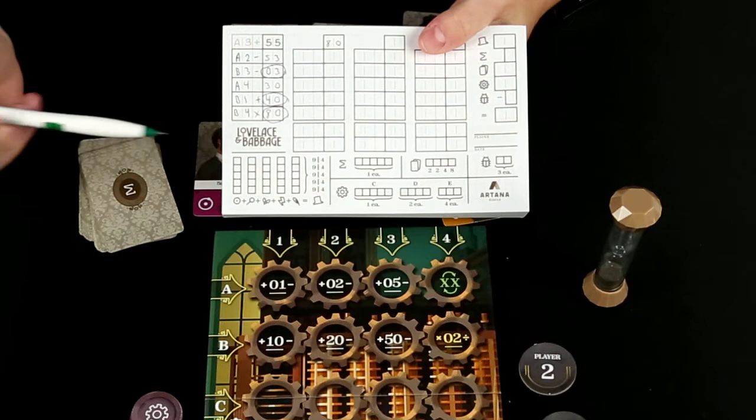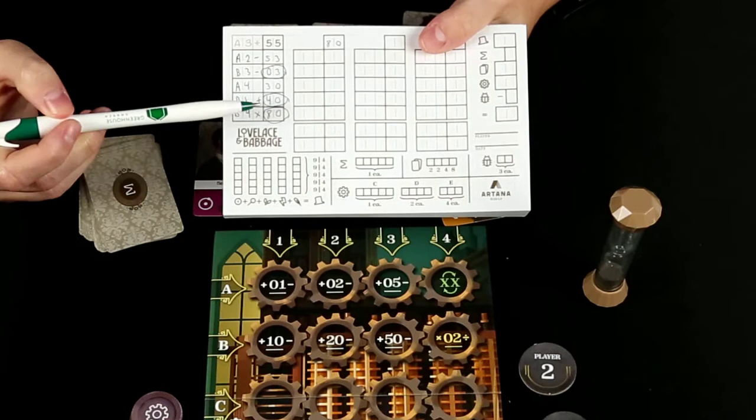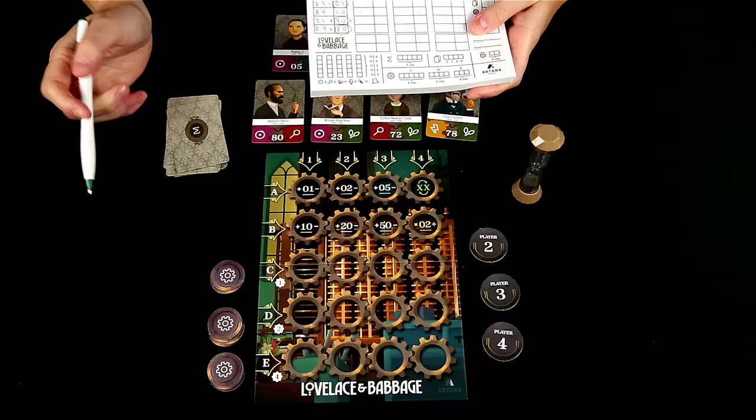And then after that, I could do B1 plus 10. So that gives me 40, and that was another number I was going for. And then lastly, I was trying to get 80, so I could do B4 times 2, and that would get me 80.